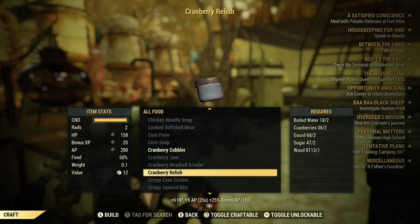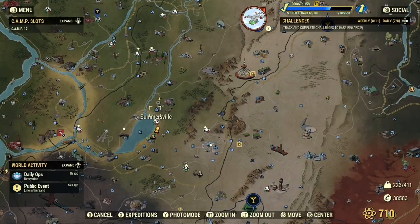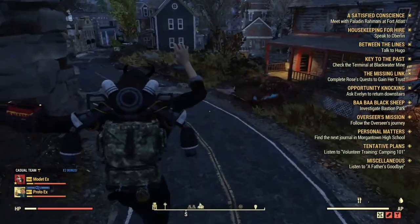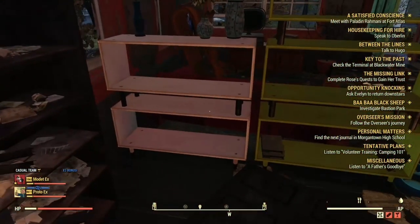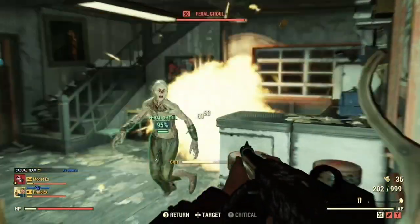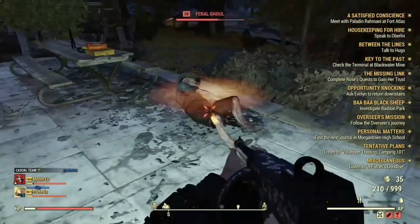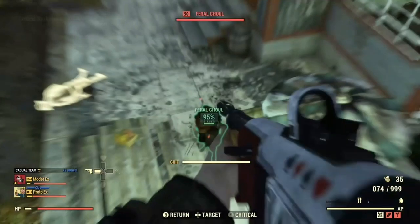After making the cranberry relish, if you want to make more I will show you how to reset these items so you can make a lot more. You want to go to Summersville. When you spawn in, go to this house right in front of you — please use a non-explosive weapon, otherwise the books will fly around. There will usually be three feral ghouls in the house. If you're like me and used the explosive weapon, I'll show you how to get everything back in place.